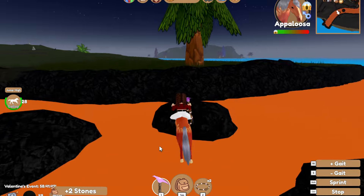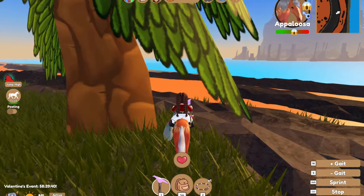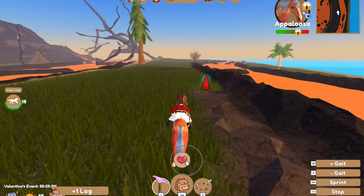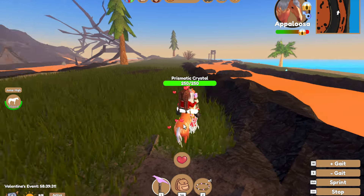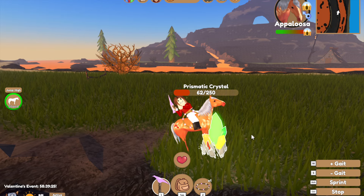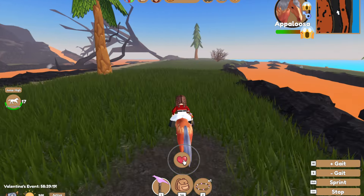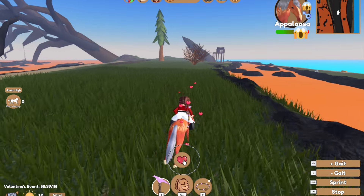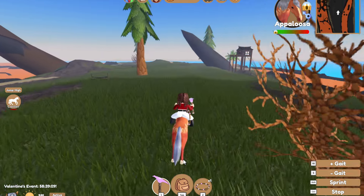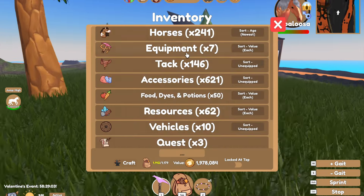Look how cool these are — they're definitely worth it. In case you don't know, this is what the prismatic gems look like, just in case you haven't unlocked Volcano Island yet. They are 250 to harvest. It's always better to have a good harvester — that's also another tip: invest in a harvester. It may cost a lot of money but it is a good investment.